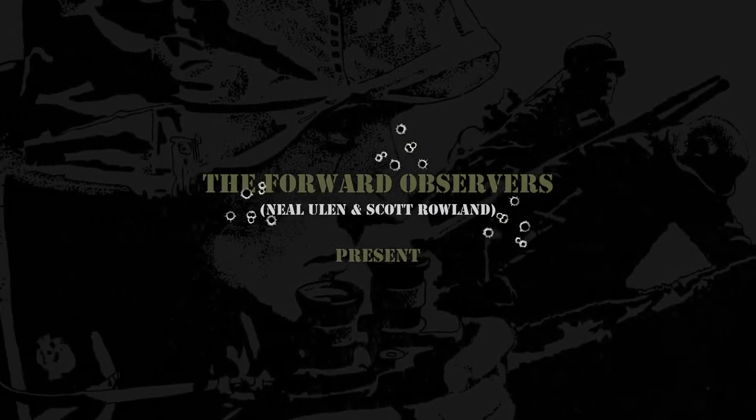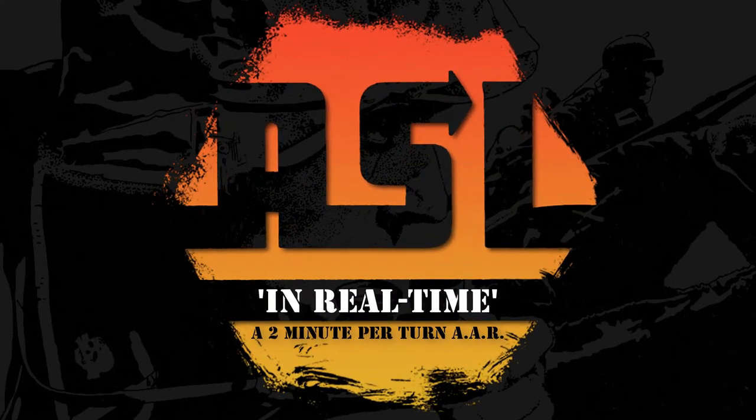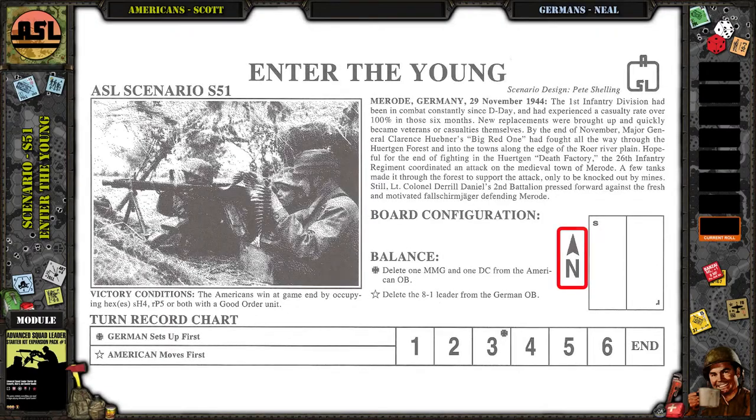Hey Scott, how's it going? Good, Neil, how are you? Good, good. This week we're playing Enter the Young, Scenario S51 — one of the starter kit scenarios that we're playing through to work up to the full ASL.